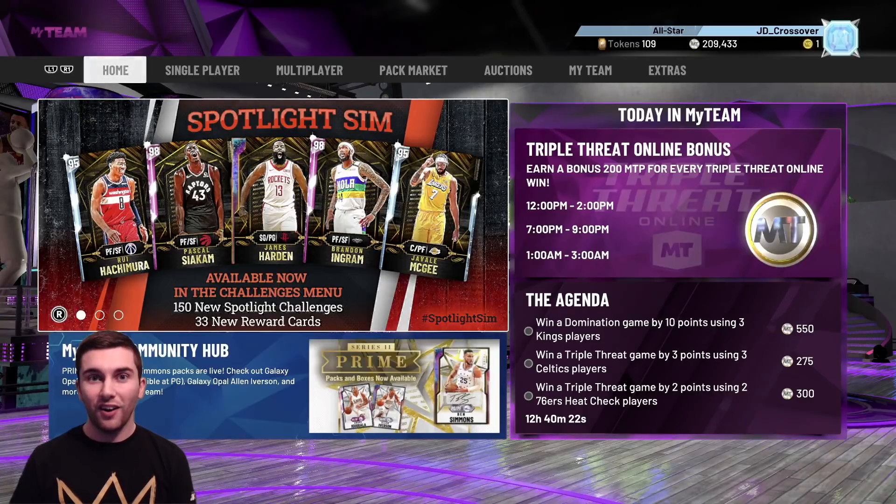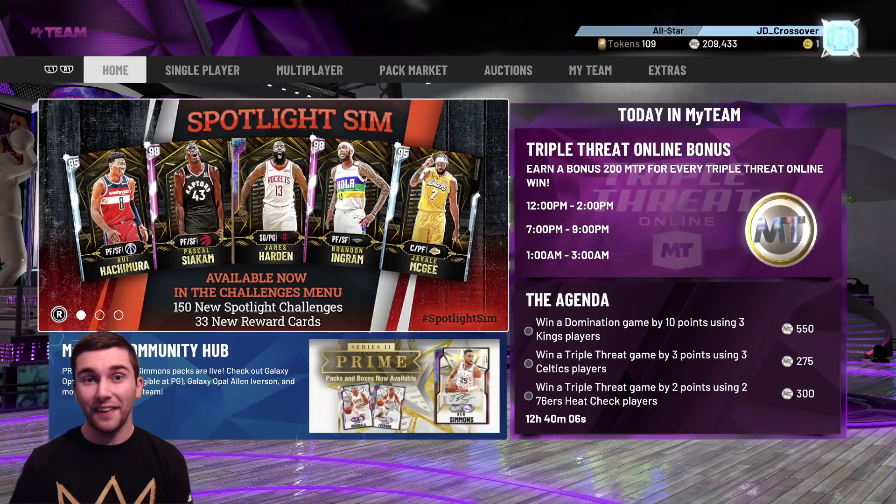What's going on guys, it is JD here back with another episode of the No Money Spent Road to Glory, and have we got a lot to get through today. Last night 2K added all of these spotlight sim players to the database, which took the MyTeam community by shock and sent everyone into a frenzy. Today they released the challenges, and the end reward is a Galaxy Opal James Harden. The two pink diamonds you get along the way are Pascal Siakam and Brandon Ingram, plus 30 diamond cards.